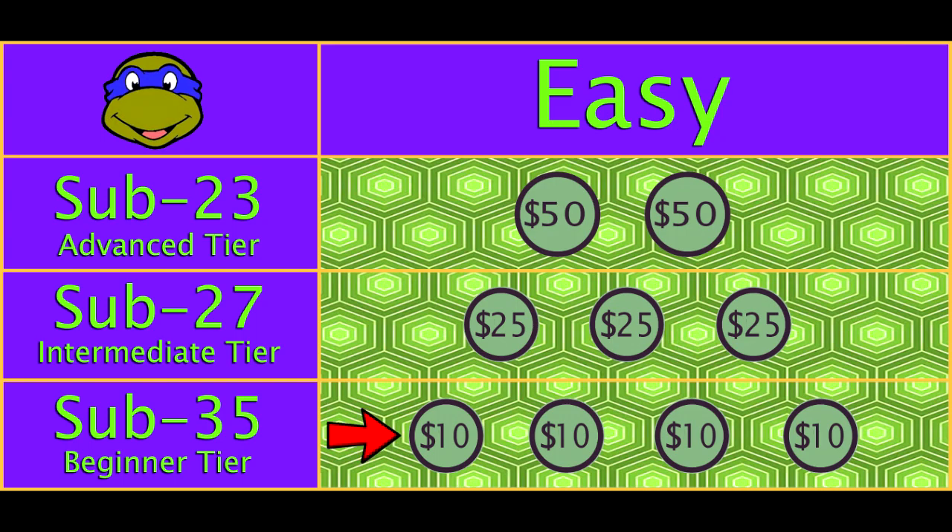This is first come, first served for claiming the following spots. On the EZ aka Donatello difficulty: 4 people can claim $10 spots at sub 35, 3 for $25 spots at sub 27, and finally 2 for $50 spots at sub 23.